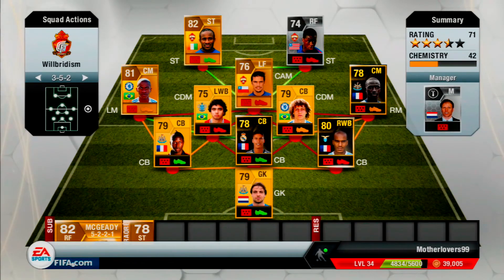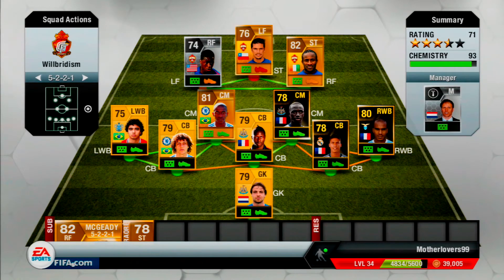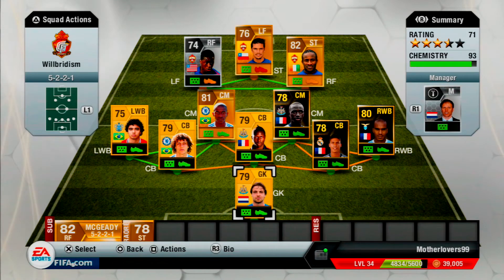As you can see on my team, I've got pace in certain areas. For example, the whole defence is very pacey apart from Inform Varane, but he's got good defending and I would put him in the middle centre back, but for chemistry reasons he can't go there. But if you have a good defender who's tall and good at defending and heading, it doesn't matter what pace he is, as long as he's around 65-70 pace.